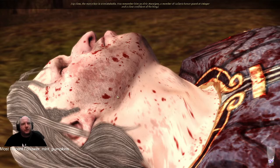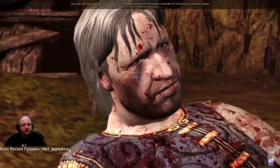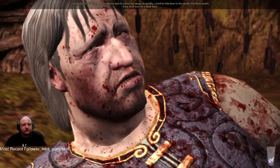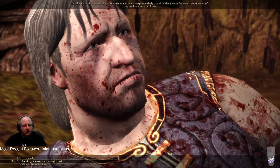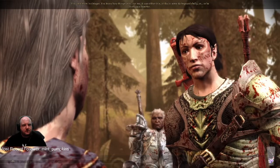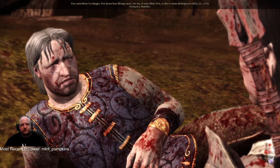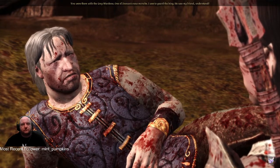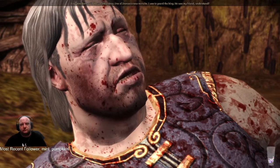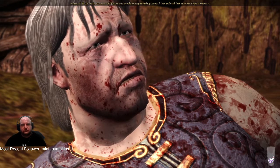Hello corpse. Up close the man's face is unmistakable — you remember him as Elric Morang, a member of Cailan's Honor Guard at Ostagar and close confidant of the king. 'You're dying.' 'I didn't expect the Bann's men to notice my escape so quickly. I tried to hide here in the woods but there wasn't time, and now I'm a dead man.' He recognizes my face — I was there with the Grey Wardens, one of Duncan's new recruits.